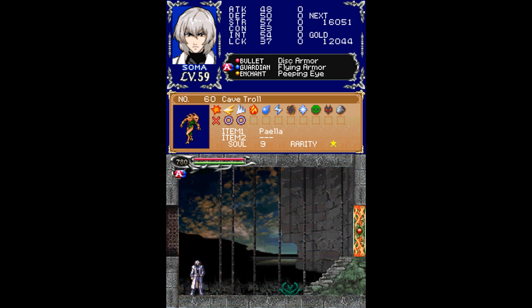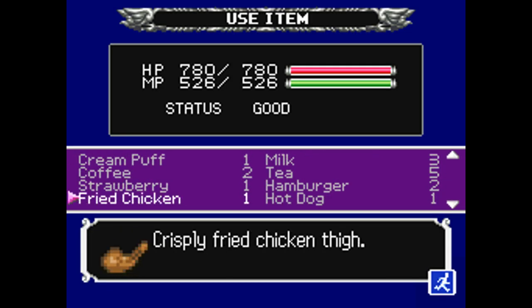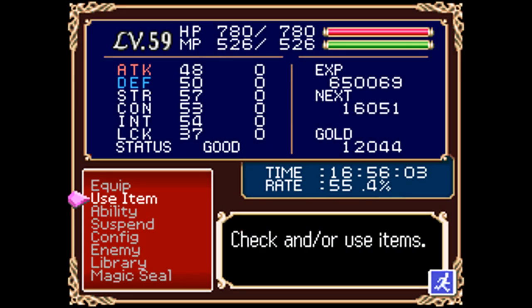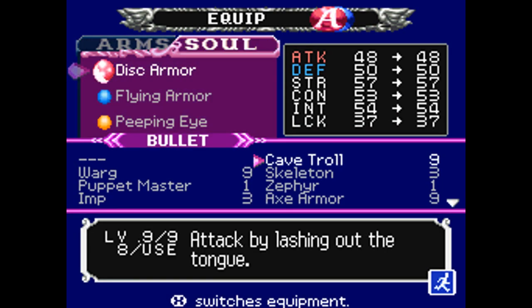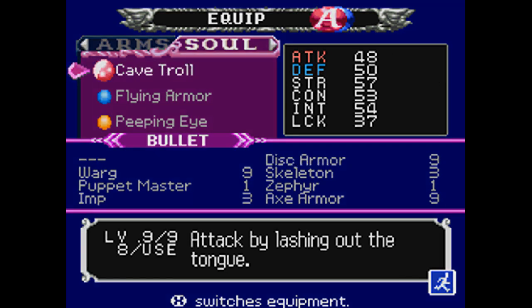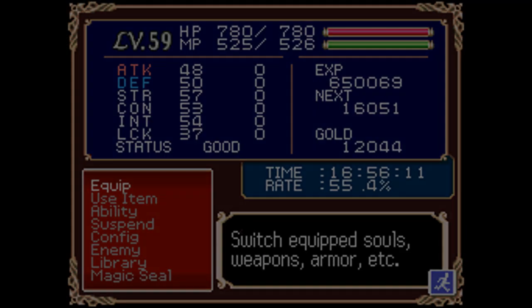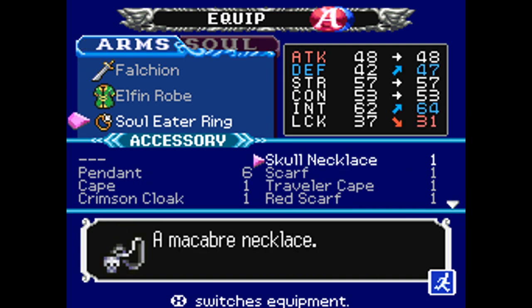I've got the cave troll's item drop, which is a peela — or however you pronounce it. Anyway, it's a consumable. A veritable cornucopia of seafood. And I should probably show off the cave troll's level 9 ability — I gained a whole bunch of souls trying to get that drop. How disturbing is that? Oh man.